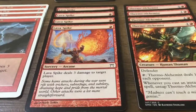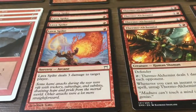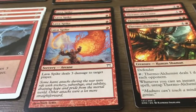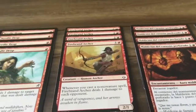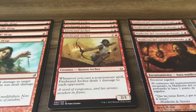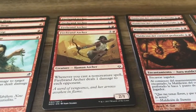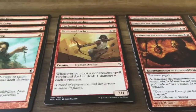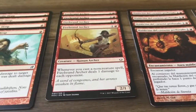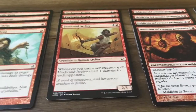Lava Spike costs one red mana and deals three damage to target player — that's what we intend to do with this deck, reduce the life total to zero as quickly as possible. Firebrand Archer costs one and red, it's a creature, but when you cast a non-creature spell it deals one damage to each opponent. It's a 2/1, and since we have a lot of instants and sorceries it's going to be dealing a lot of damage.